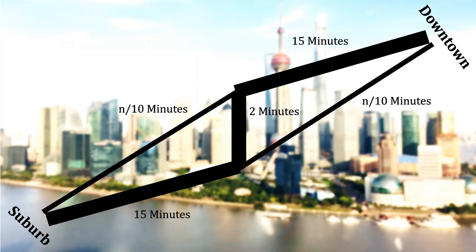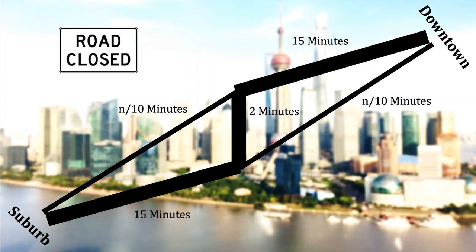Here is your rather unusual puzzle. You are given a single road-closed sign, and you must place it somewhere on this map to magically decrease the amount of time it takes these commuters to get from the suburbs to downtown. You can close one of these roads and somehow decrease travel time from point A to point B.